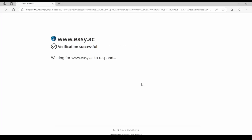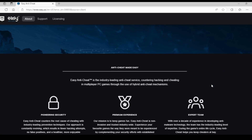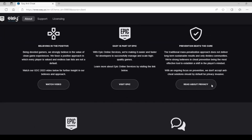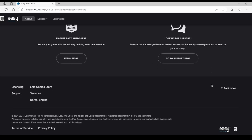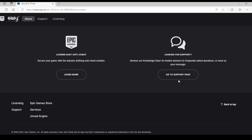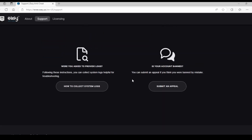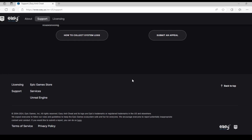Let's see what's going on — go online, search for a solution. What the hell does this mean? This doesn't help me at all. Looking for support — go to the support page. 'How to collect system logs?' I don't need system logs, I need it to freaking work.